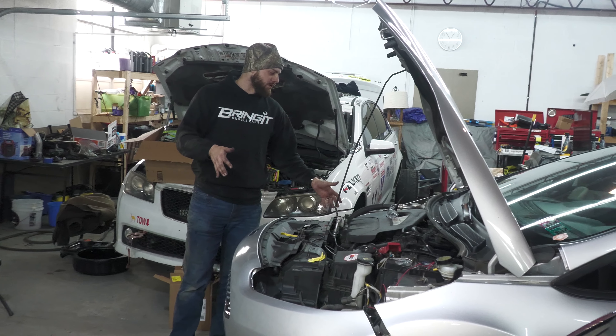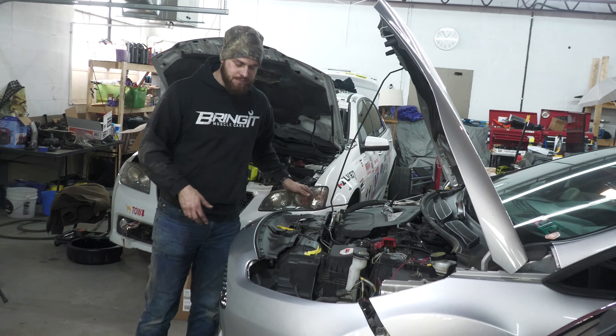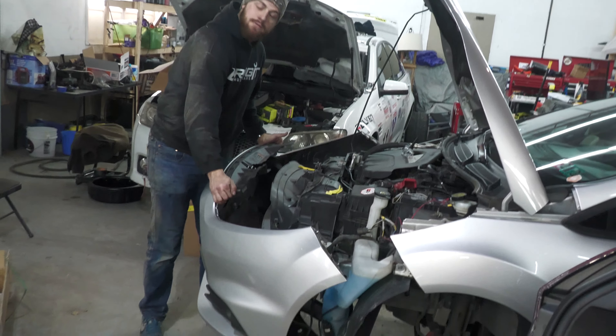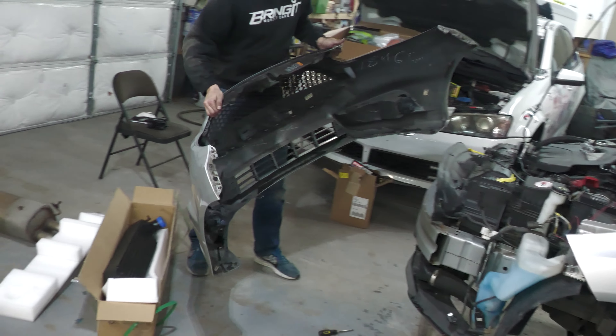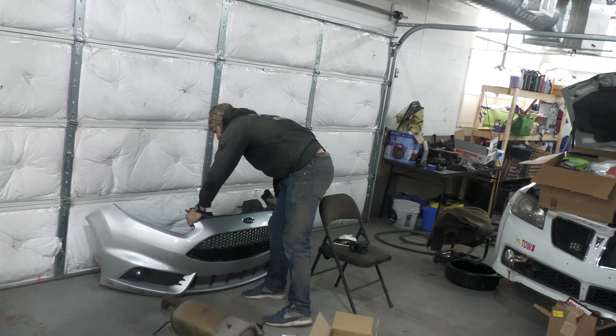Alright guys, so we've got all the bolts loosened up — the three on each side connecting to the fender, the four little push pins on the top, and the five on the bottom. It literally just comes off. Make sure you disconnect the wiring harness for the two fog lights, and just set your bumper off to the side.